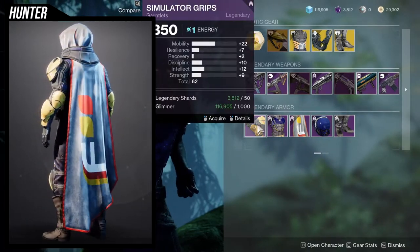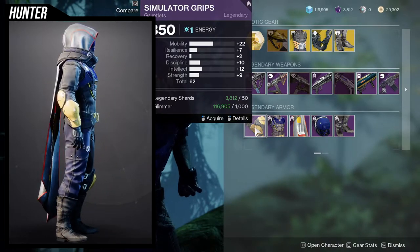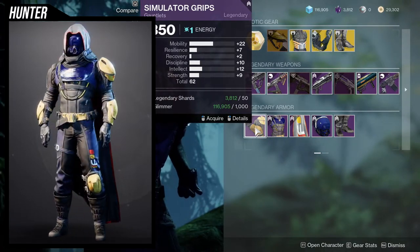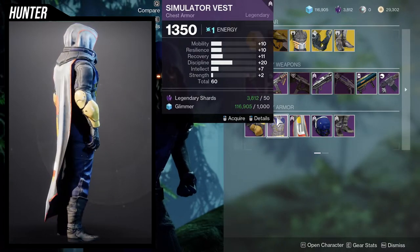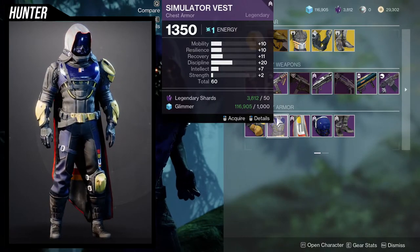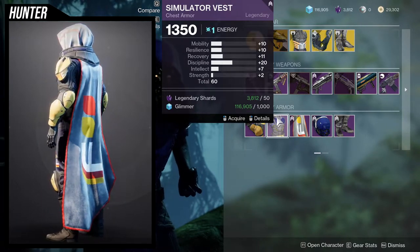For the Hunter armor itself, we're looking at 22 mobility — okay, that's not terrible. Recovery and resilience are a little too low, but you can bump up the resilience to a 17, and that's pretty fair. There's also a piece with 10, 10, 11, and 20 — this is actually pretty good, one on pretty much everything that you want to see, and then you have the option to bump it up even more for one of them. I would probably bump up recovery — I might pick this up.